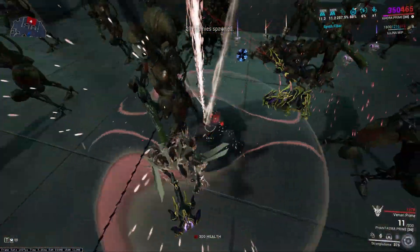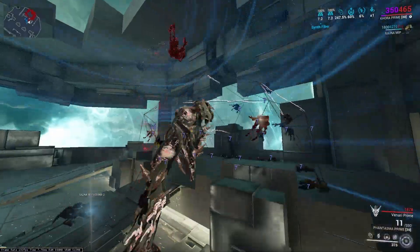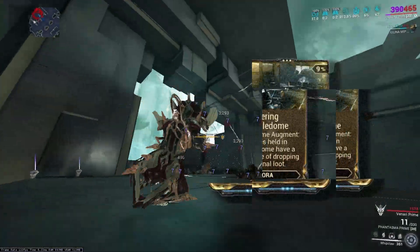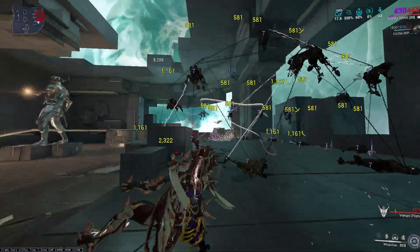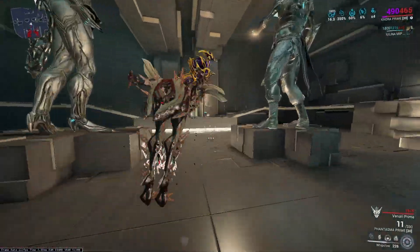Last but not least, her fourth ability, Strangledome. One of the best CC abilities in the game and the tool Khora is known for to farm resources with its augment. This ability strangles all the enemies around it, and those who are not strangled are forced to target those enemies that are strangled — pretty much like a Radiation proc.